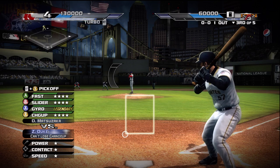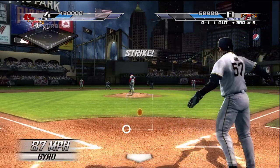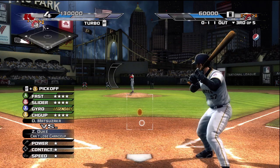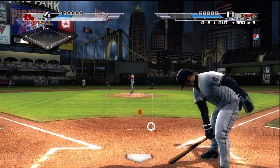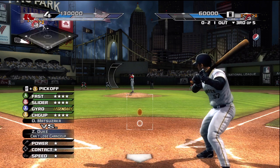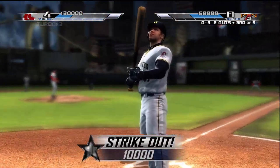Duke is coming up — man on second, one down. Huge swing and a miss, strike one. Low and inside, strike two. Runner on second, two down. Strike three — he's gone.